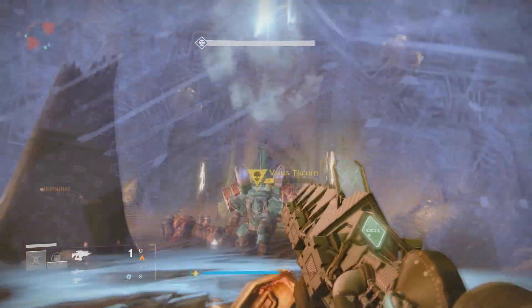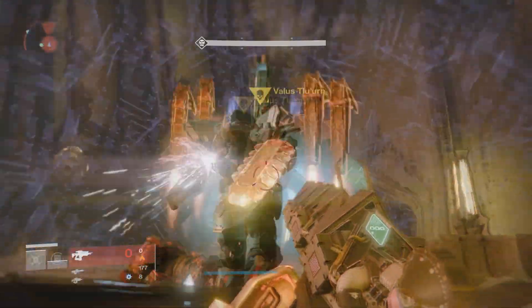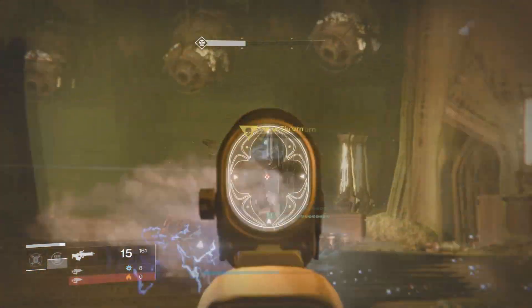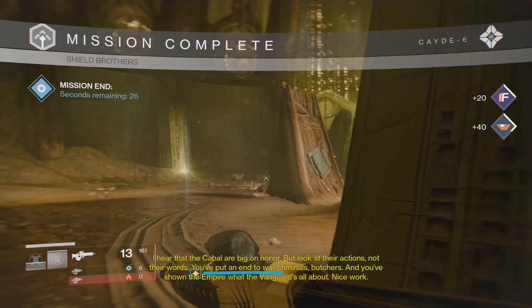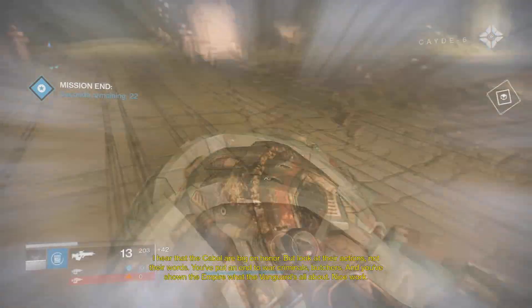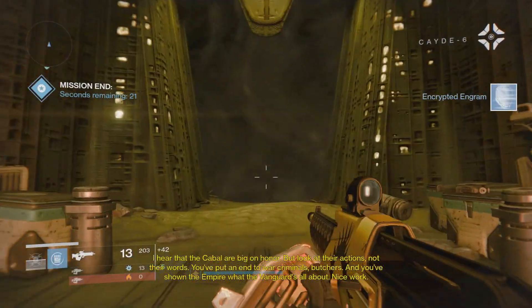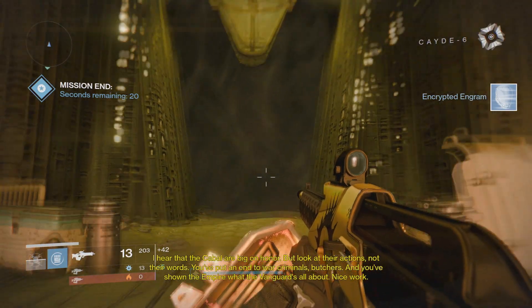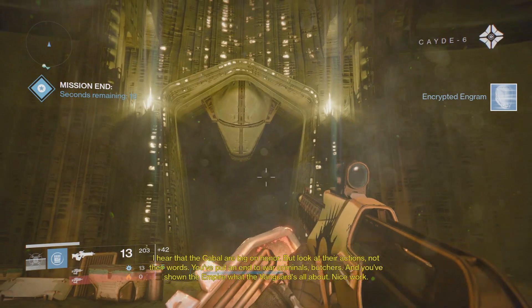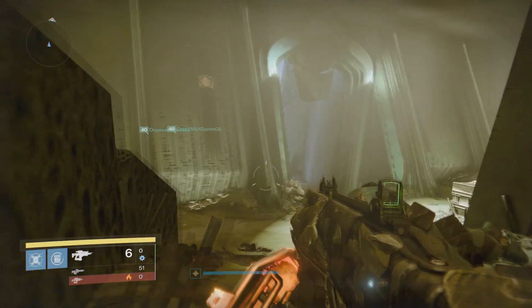I'm going to be doing something kind of cool while I show off this glitch. When I go to check out the Shield Brothers room and show you what it looks like, I'm also going to be seeing how they spawn in and where they go when they flee. I think that would be kind of cool to incorporate with this glitch. Some of you guys might just want to know what the Shield Brothers room even looks like — I know I did. I had no idea you could see inside there like that.